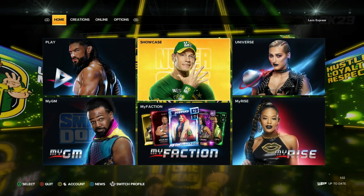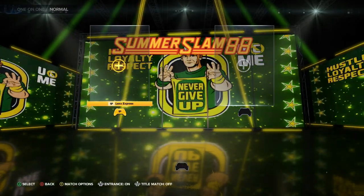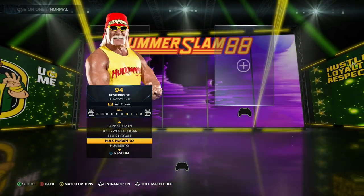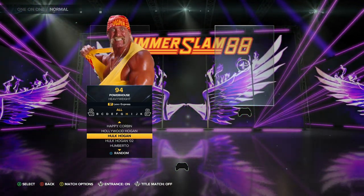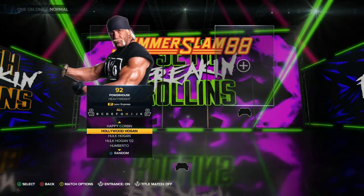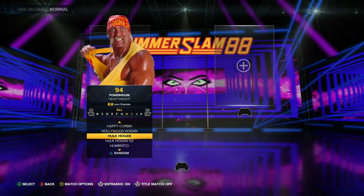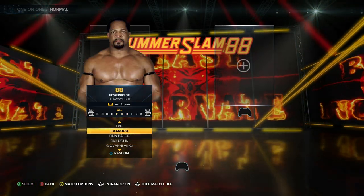Very highly recommended — do the Showcase for all the unlockables and you get yourself the Hulkster. This is the Hulk Hogan you unlock with the new render. It's not the old one we confused in the screenshots, or Hollywood Hogan of course. It's the regular 80s, 94 overall Hulk Hogan.